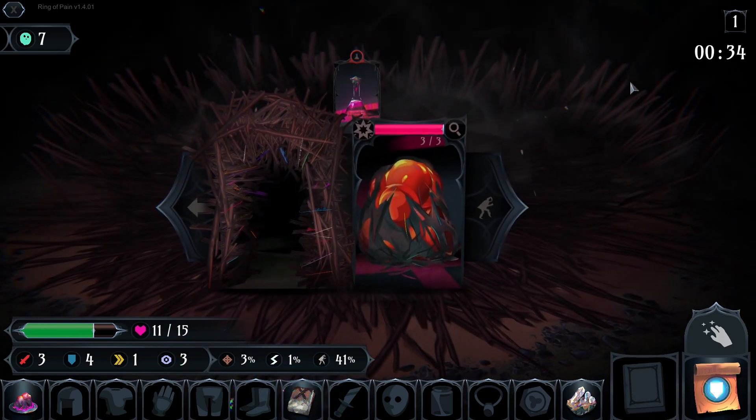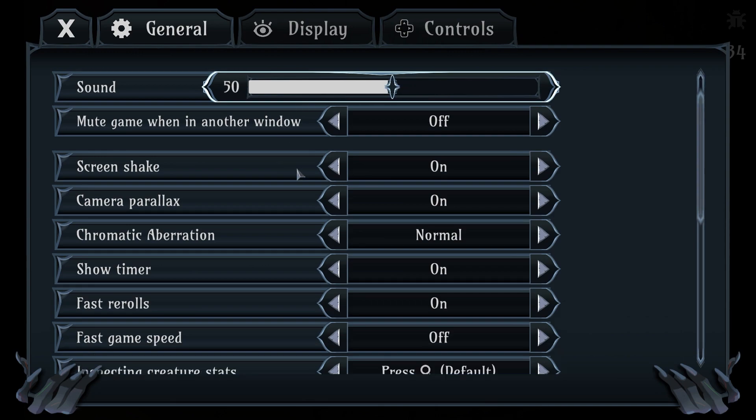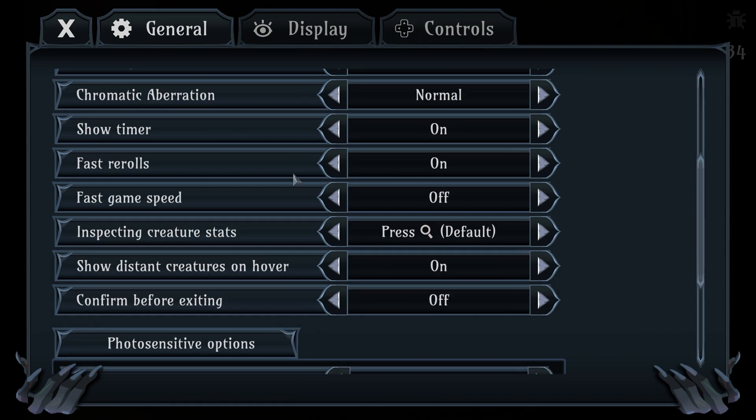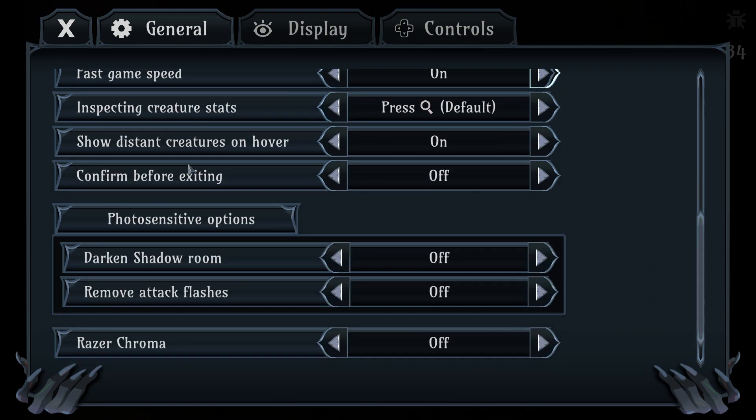I'm gonna go for the Tome of Stillness — I don't remember that. I'm gonna turn the sound effects down a little bit. There we go. Let's see, anything else? Screen shake, camera, parallax. I haven't actually ever looked... oh, fast game speed. I'm gonna pop that on.